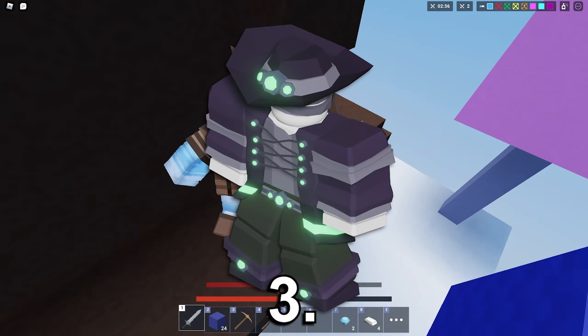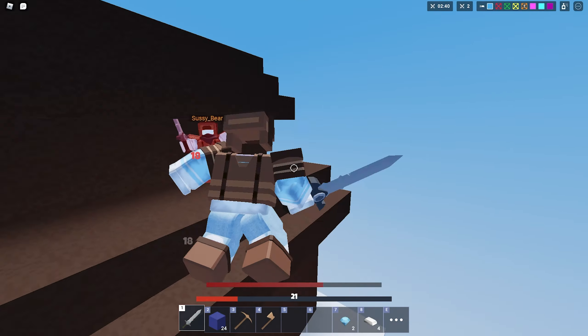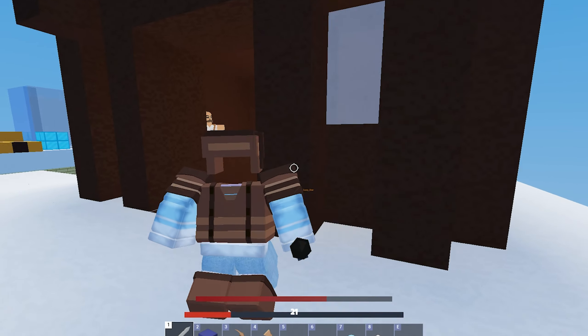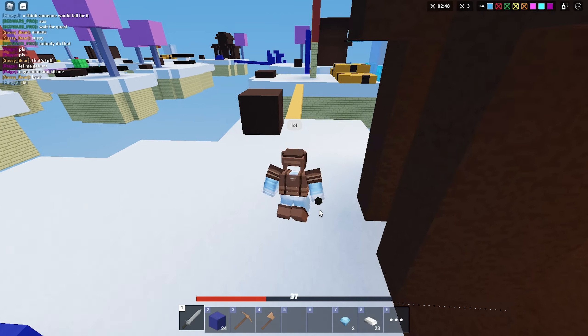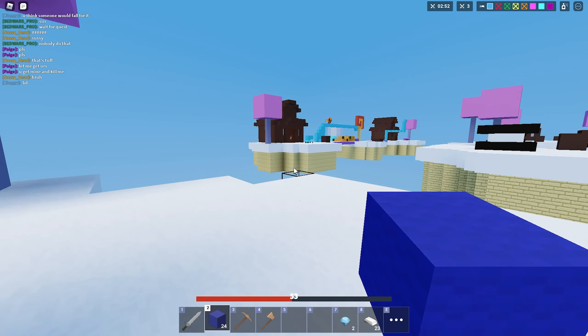The Jade Hammer lets you basically catch everybody. If somebody is running from you, you can just pull out the Jade Hammer and use it — it will boost you, and if you're close enough, it will also launch them into the air. You can use it to catch everybody that's running from you, or you can use it to run away from people.